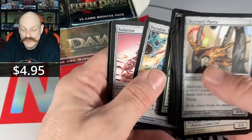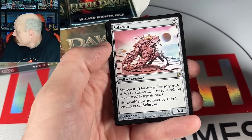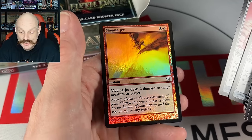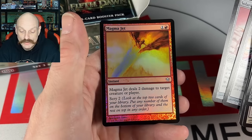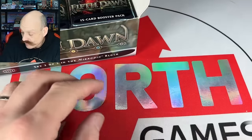Mantle, zero drop — I love this. Solarium — we got a foil. Magma Jet. Skry 2? It's okay, it's not great. Brandon, you got the foil, man.